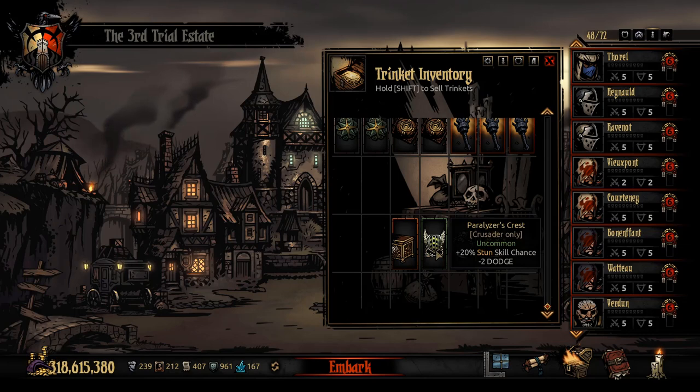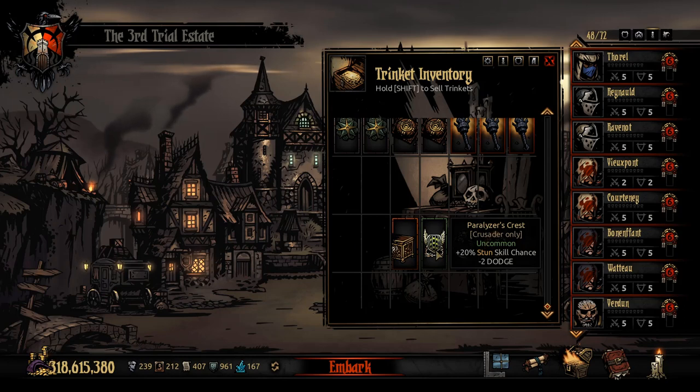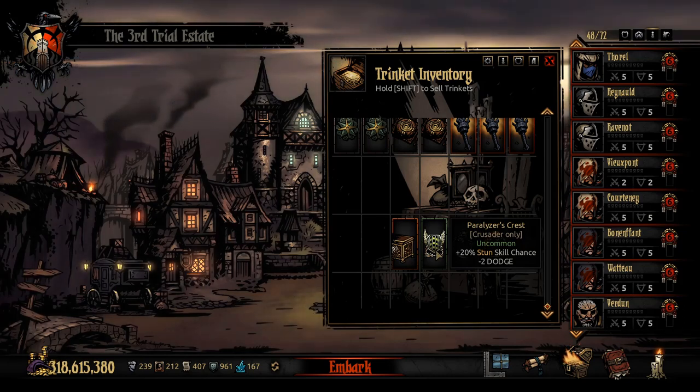The Paralyzer's Crest is a lower-tier trinket but really good. It gives +20% stun skill chance for only -2 dodge — and since the Crusader doesn't have much dodge anyway, losing 2 more barely matters. Plus 20% stun skill chance for such a small negative is almost a must. With it, Stunning Blow goes from 140% to 160% stun chance without a critical, and up to 180% with a critical — you can stun almost anyone. I think it's an absolute necessity in the early game, and viable even late game if using him as a primary stunner.